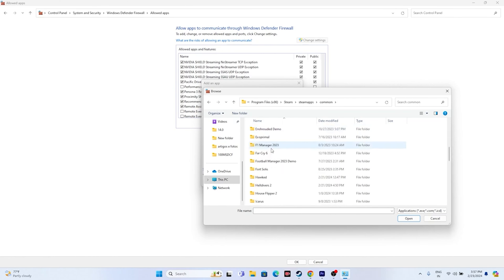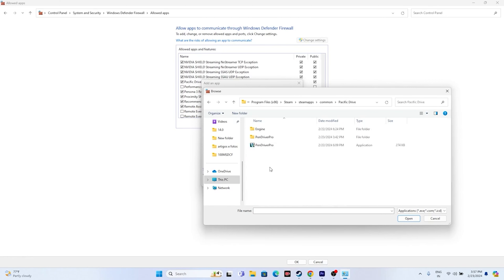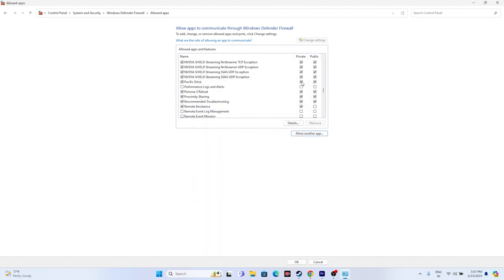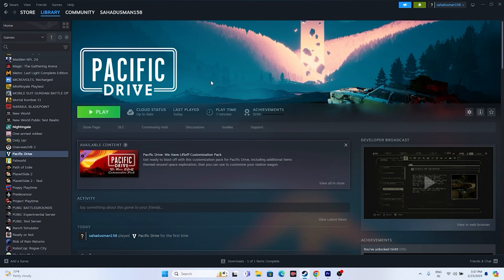Navigate to This PC > Local Disk C > Program Files (x86) > Steam > steamapps > common > Pacific Drive. Select the application and click Open to add it. If you get an error, it means the game is already added. Make sure both Private and Public are marked, then close everything and try launching the game.